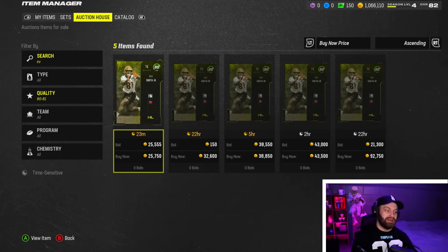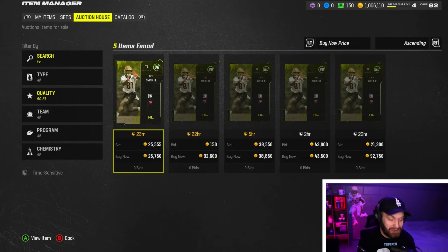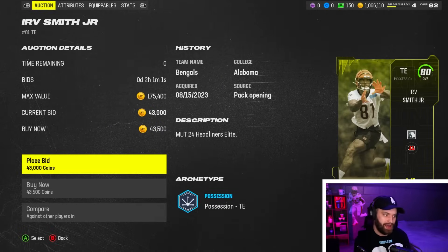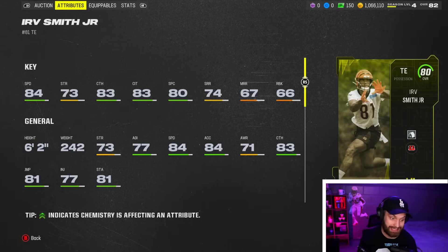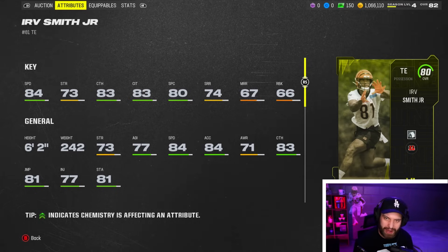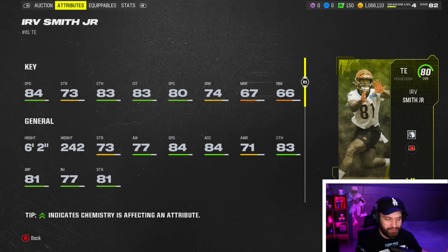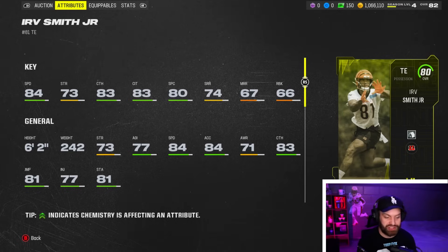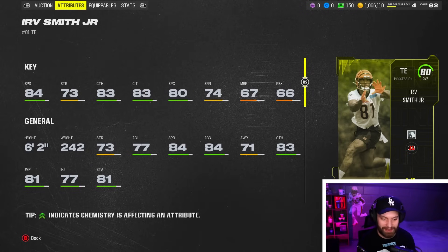I also have a tight end: Irv Smith. There are only five items up right now but he's around 20 to 25k. I think he's the best tight end under 50k — Hawkinson was 40k but went up to 100 overnight. Irv Smith is six-foot-two with 84 speed and 80-plus in all his catching stats. Short route running is at 74, which isn't the best, but for the price and overall he's a great depth piece at tight end two or three.